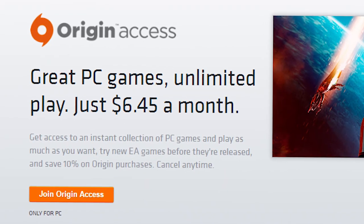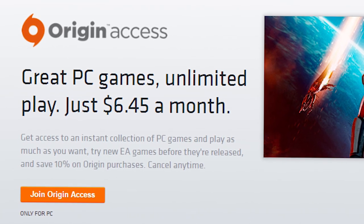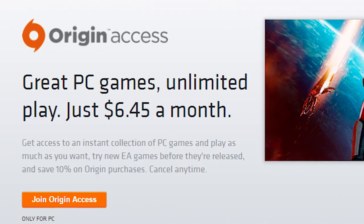So what the hell is Origins Access? Well my friends, Origins Access is about you getting a butt ton of titles at an itsy bitsy price. Origins Access gives you 36 titles currently from EA's back catalogue, ranging from Need for Speed and FIFA 16 to Dragon Age Inquisition and Battlefield 4.